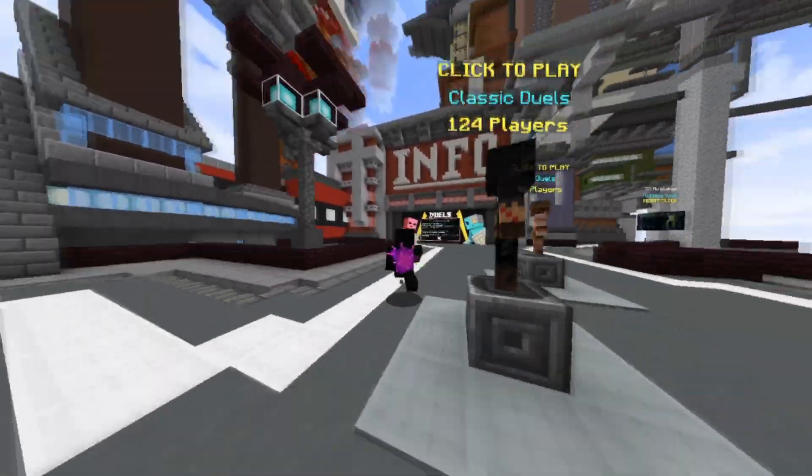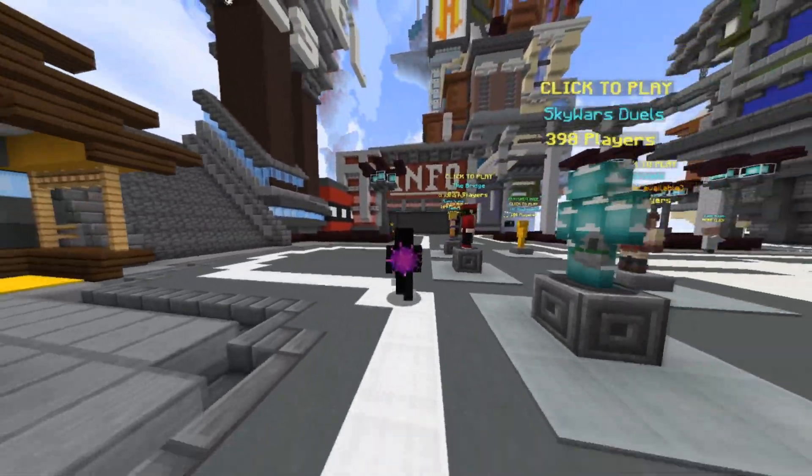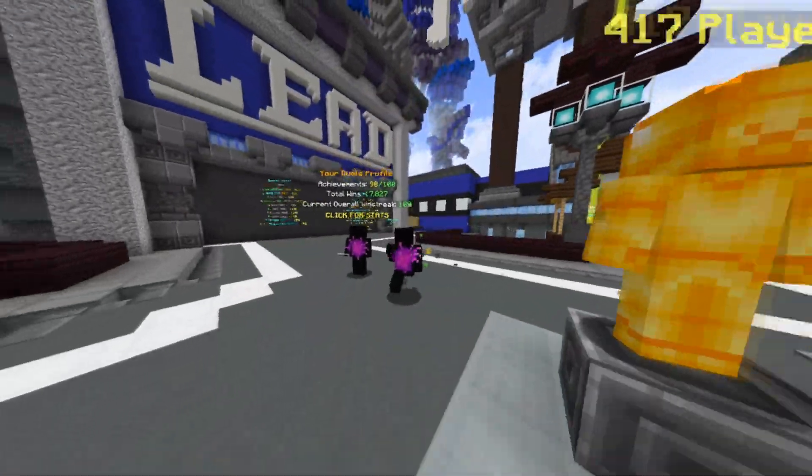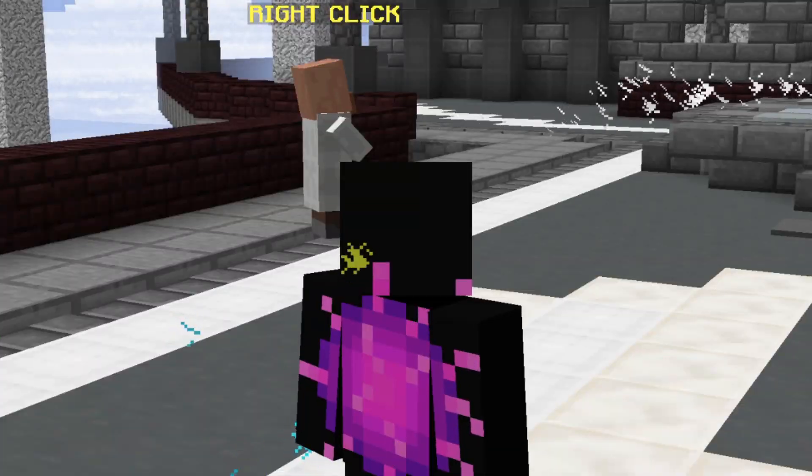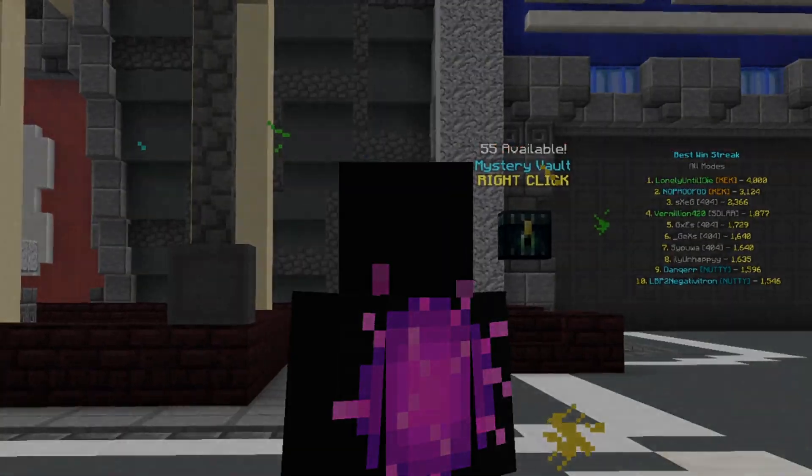Yo what's going on guys, Zuzmic here, welcome back to another episode of Bridge Basics. In this episode I'm going to teach you how to tower. Towering is an offensive strategy that lets you get a big advantage in game, so let's get right into it.